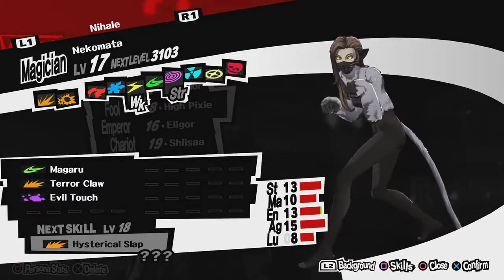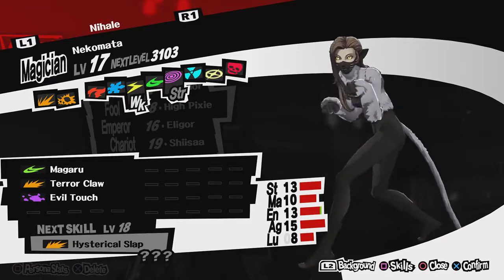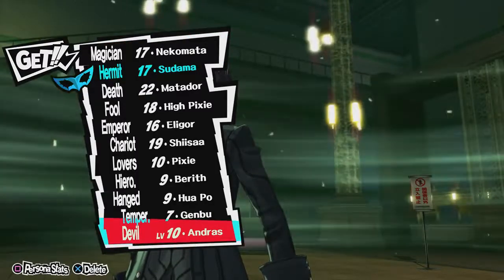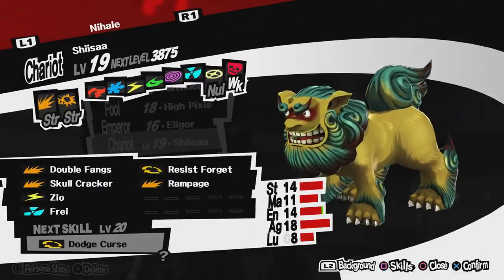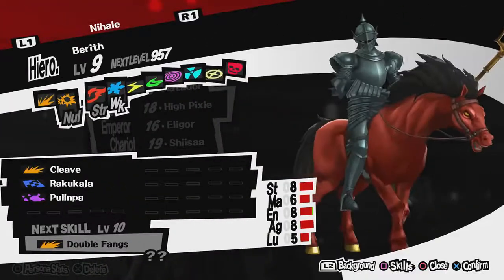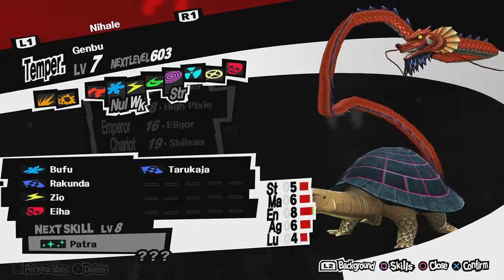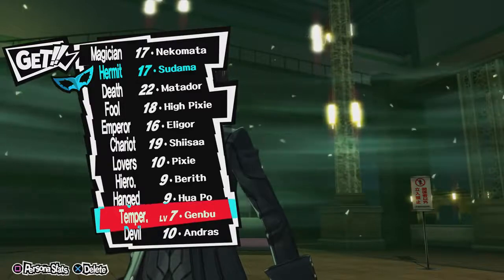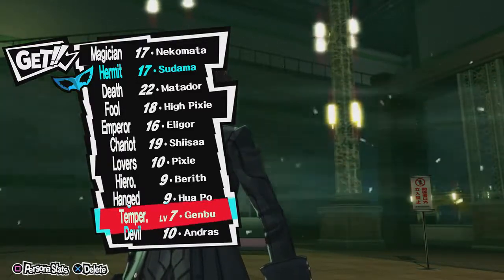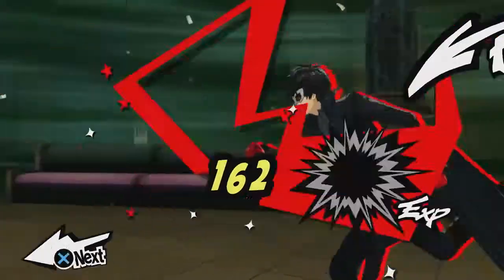If you fuse a Magician with a Fool, you get Death. Or with a Hierophant. We can investigate this in a bit. I want to keep Shisa on me — Shisa is good right now. Pixie is good, we gotta keep Bereth. We can ditch Genbu for the moment. Magaru straight away — this is fantastic news for me.